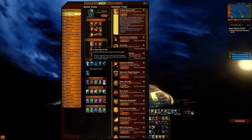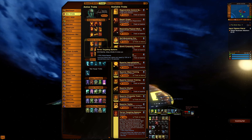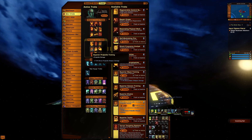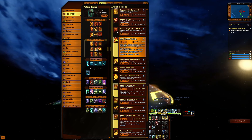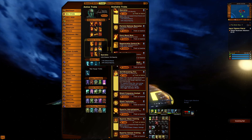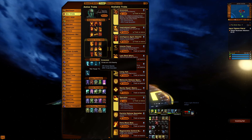On traits we have: A Good Day to Die, Tear and Targeting Systems — which should be on every single build by now — Superior Beam Training, Superior Projectile, Self-Modulating Fire, Operative for more crit chance and crit severity, and Innocuous for crit severity.